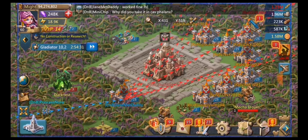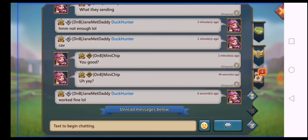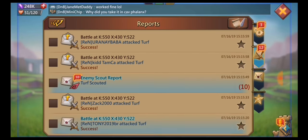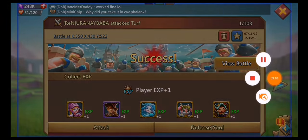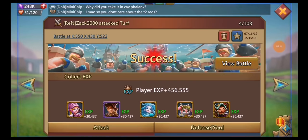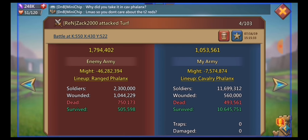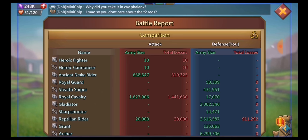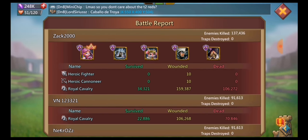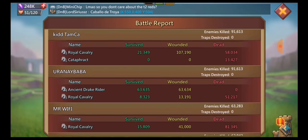They're asking me why I took the rally in cav Valenix. The reason is I'm not taking it in infantry Valenix, and I don't even have range Valenix researched — and I wouldn't be taking it in range anyway because that's tier 1 front line, which would not go very well. As it is, I only lost around 300,000 tier 2, and the rest was tier 1. I still have my tier 1 out there to absorb some losses — I'd rather lose tier 1 than tier 2.